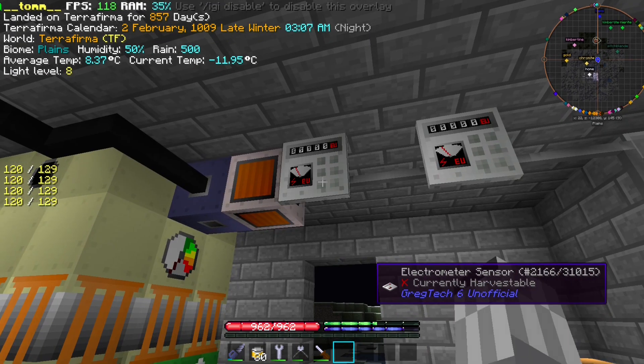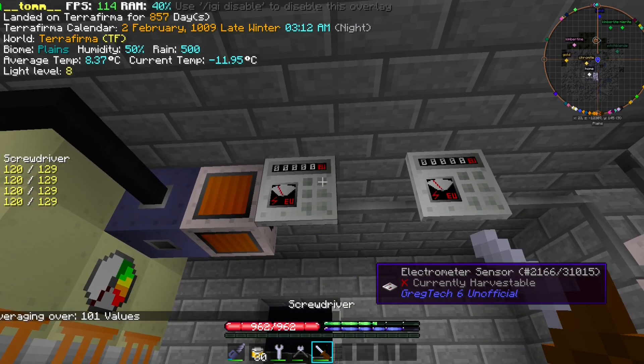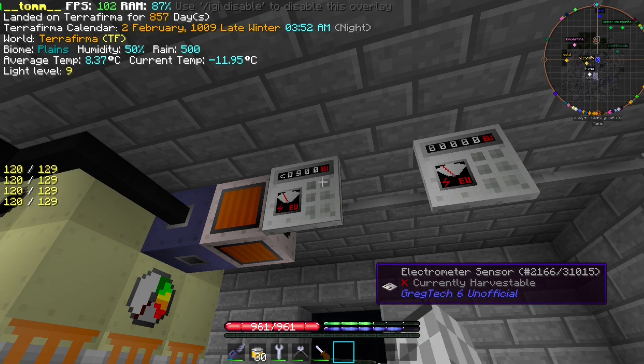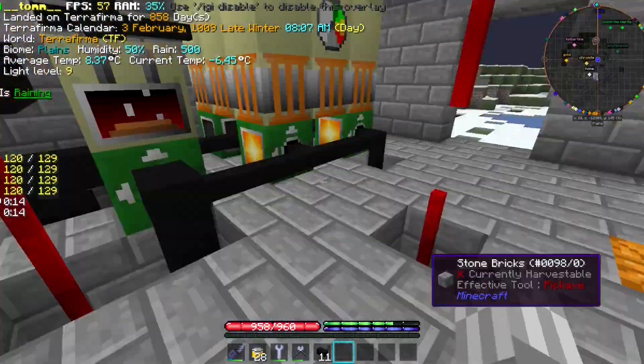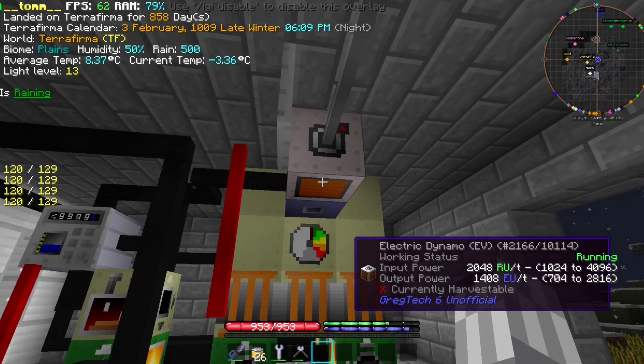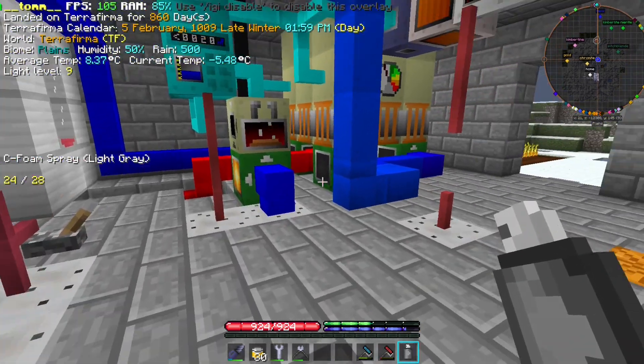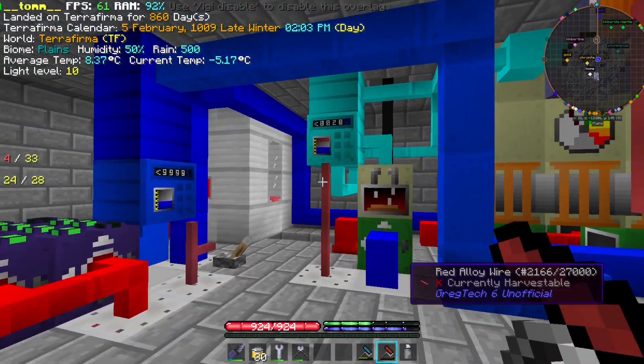Next we shall have two multimeters: one that shows us the production and one that will shut off everything if the system destabilizes. After a bit of debugging and polishing, we have finally reached working temperature. We are now producing 1800 EU per tick.